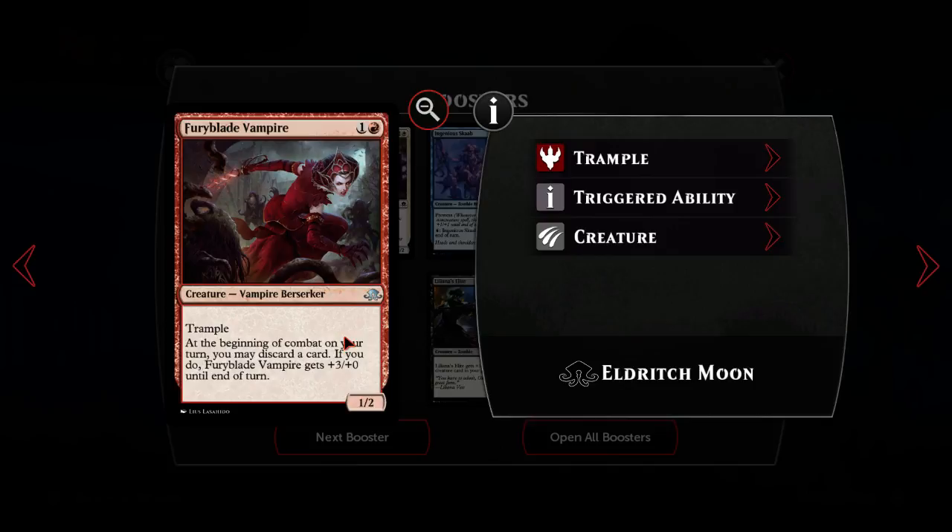Pureblood Vampire: one red for a one-two creature vampire berserker with trample, and at the beginning of combat on your turn you may discard a card, and if you do it becomes a four-two - which is aggressive and quite powerful when used with the other very efficient aggressive vampires like Heir of Falkenrath. People are using the two-one flyer - we saw one earlier if you watched the video.